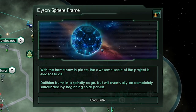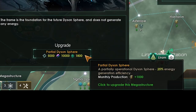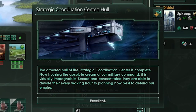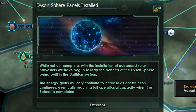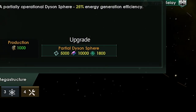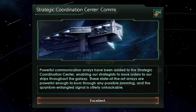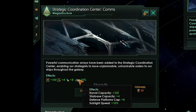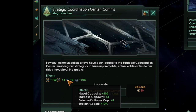We built a Dyson Sphere frame — now we need to upgrade it. Each upgrade stage gives us 1,000 energy credits monthly. We built the first stage of the Strategic Coordination Center — let's upgrade it further. We now have a partial Dyson Sphere giving 1,000 energy credits a month; let's upgrade it to produce 2,000. Strategic Coordination Center Stage 1 is complete, on to Stage 2. Each time you upgrade the Strategic Coordination Center, you get plus 4 starbase capacity, so let's make more starbases and fill them with anchorages.